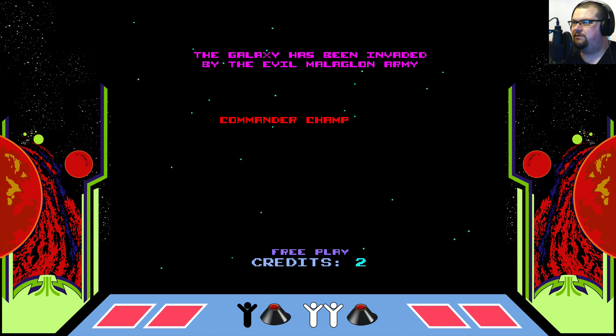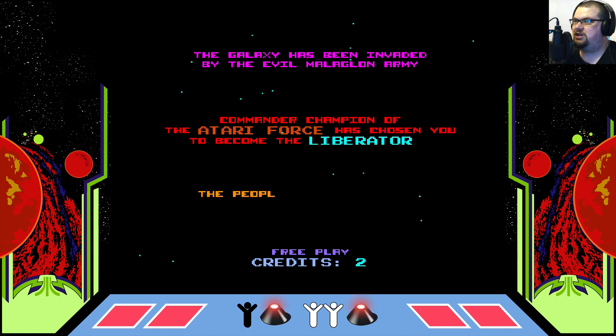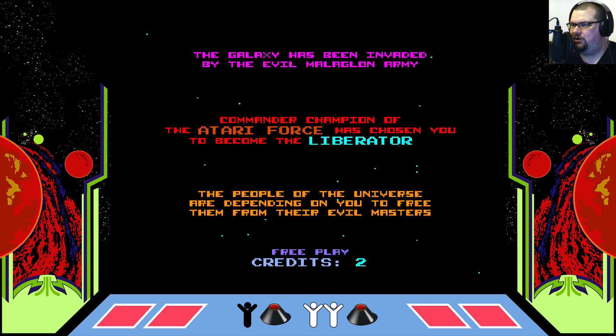The galaxy has been invaded by the evil Malaglon army. Commander Champion of the Atari Force has chosen you to become the Liberator. The people of the universe are depending on you to free them from their evil masters.